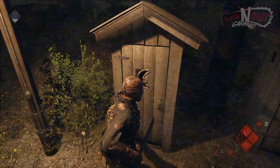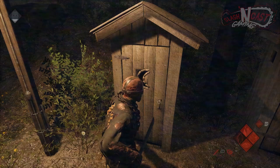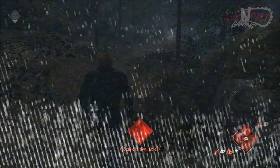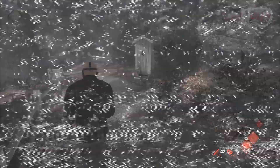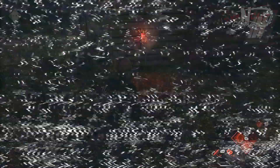Some players enjoy playing quite safe and will often take advantage of hiding spots, including closets, under beds, outhouses, and tents. In a lot of cases, you will still be able to sense the counselor inside the building, but you will be forced to check each spot to find them. In other circumstances, you may not be able to sense the counselor at all and have to listen closely to your surroundings. If you are in the same cabin as a hiding counselor, you will be able to hear them breathing within their hiding spot if you listen closely and remain patient.